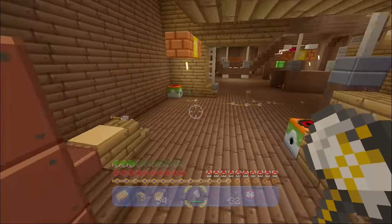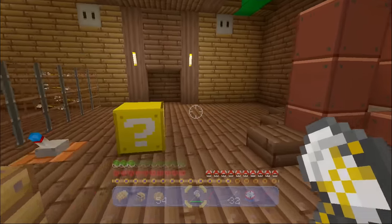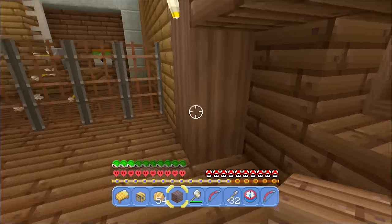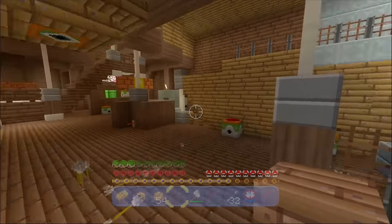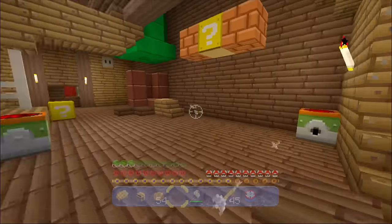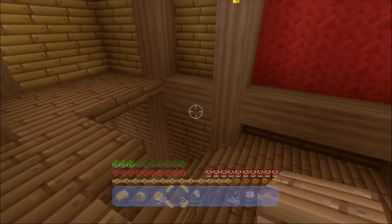I'm kind of scared to pull the lever in case it sets off TNT or something. Can I get through this way? Let's just break my way through — let's make the most of the fact we're playing Minecraft. Oh look, there are pistons there! Did this open and close that doorway? I don't think it did. You know what, I guess I can just go and break my way through. That's obviously not what I'm supposed to do, but this is Minecraft after all — not Mario. It looks like Mario, but it's Minecraft.